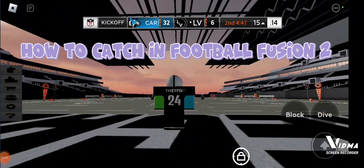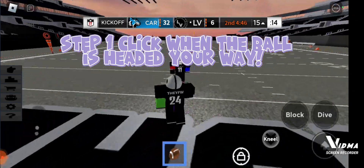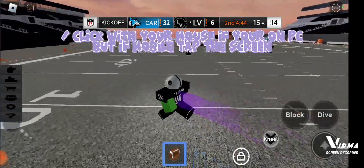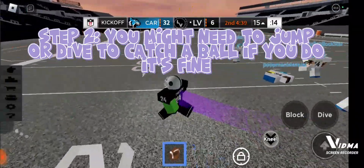How to catch in Football Fusion 2. Step 1: click when the ball is headed your way. Click with your mouse if you're on PC, but if on mobile, tap the screen. Step 2: you might need to jump or dive to catch a ball if you do.